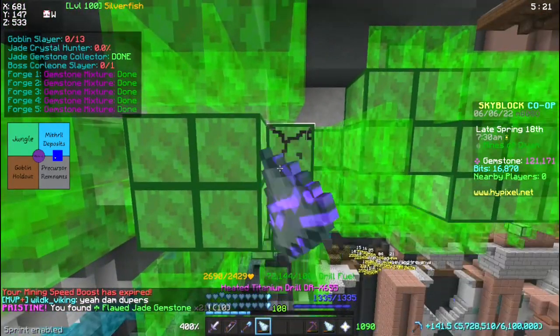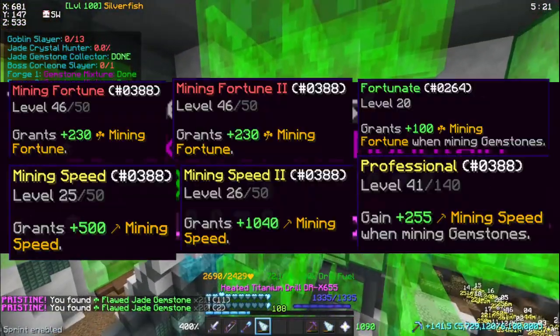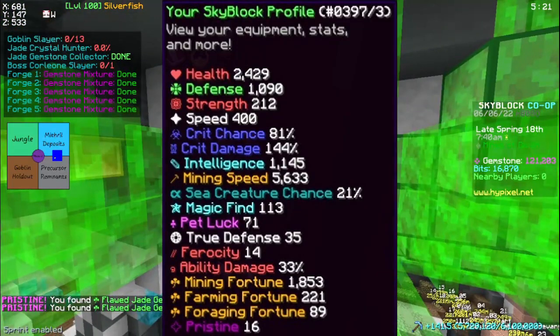If you enjoy videos in this style more, let me know in the comments. My Heart of the Mountain is the Skymall setup, and I'll show my powder and perks on screen. And here are my stats at the start of the test.